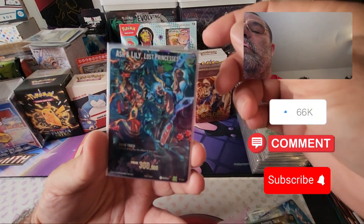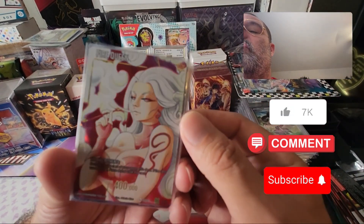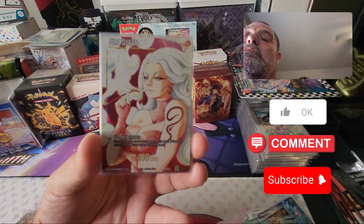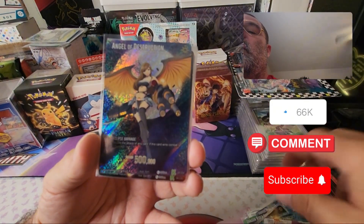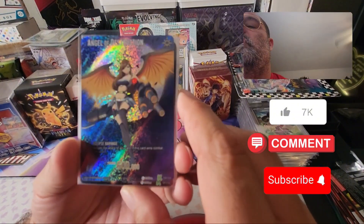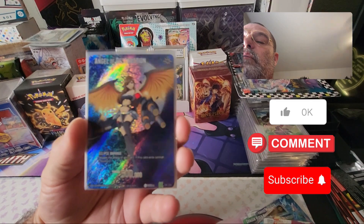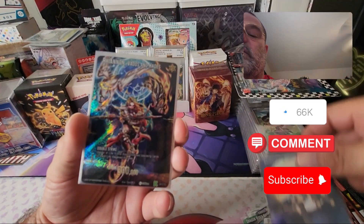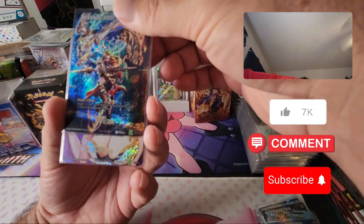Ash and Lily. And then this one's pretty dang cool — this is the Fire Queen, looking pretty amazing. And then these are the ones I was talking about with the texture — these things are crazy looking. They're the Angel of Destruction — look at that! I don't know if you guys can see that, but just the texture on this is crazy.